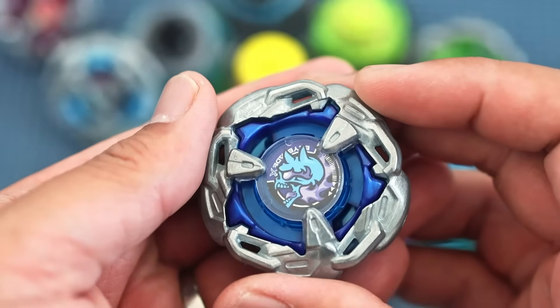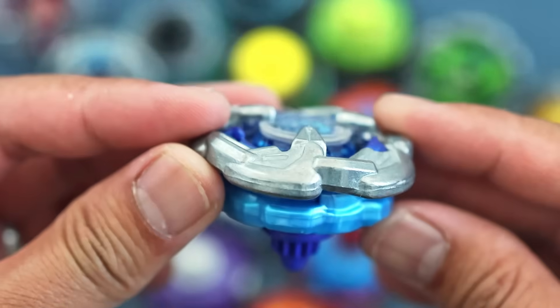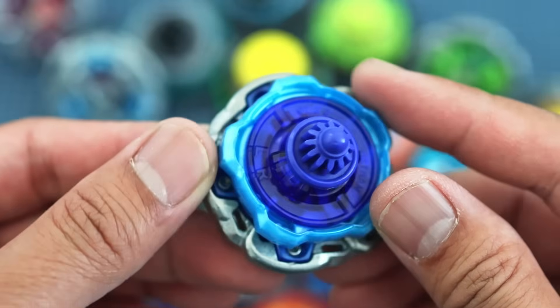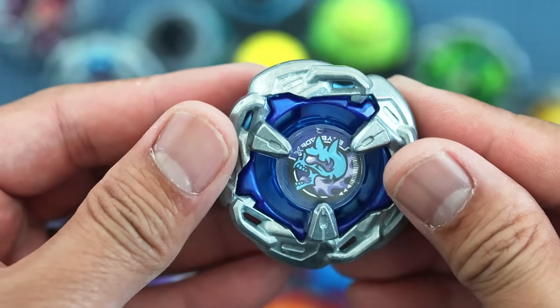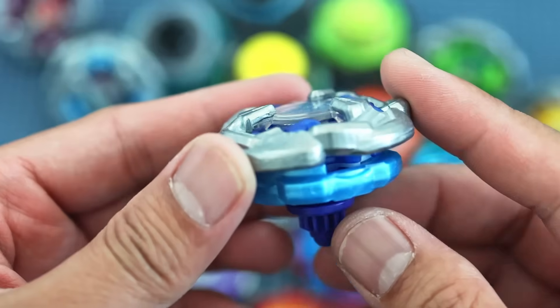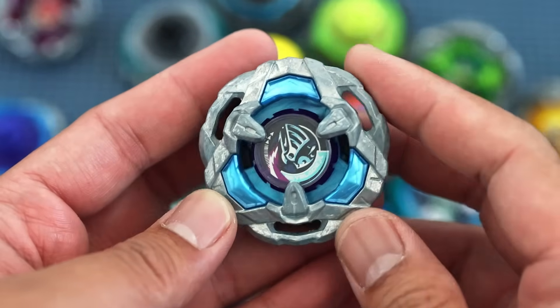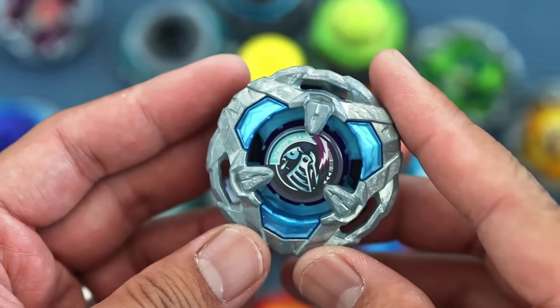At number 9, we have Hell's Chain 560 Orb with a 59.85% win rate in 137 battles. If you want a true defense combo, this is what you are looking for. The smooth blade of Hell's Chain helps it parry attacks, while Orb as its beat gives it better stamina than needle-type beats.